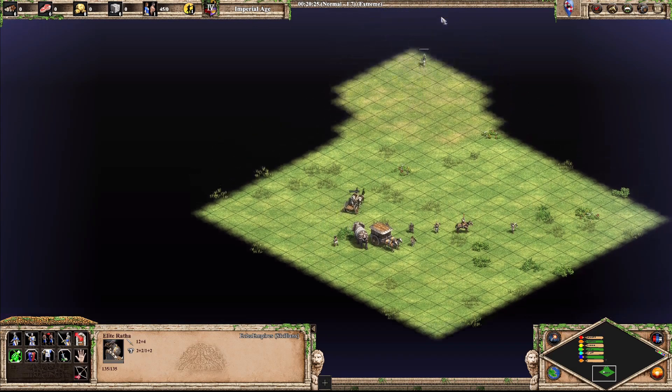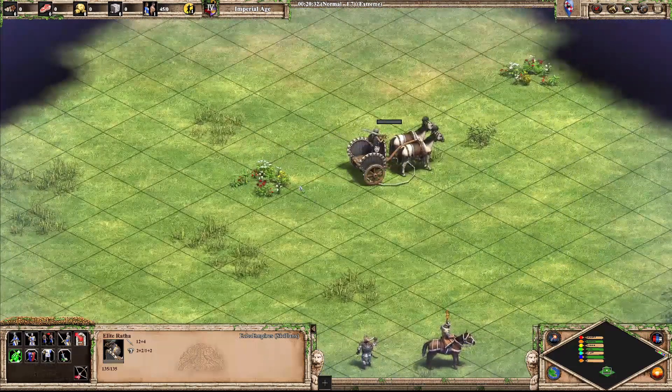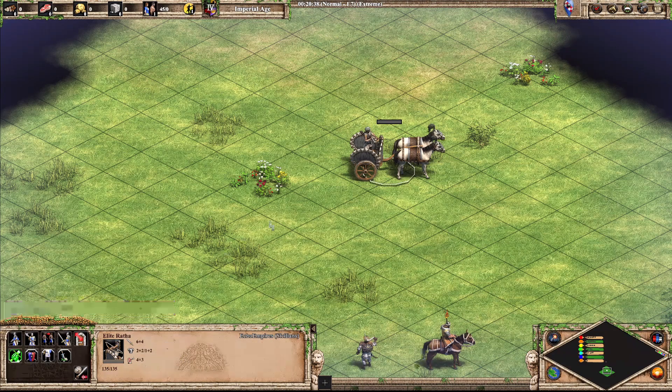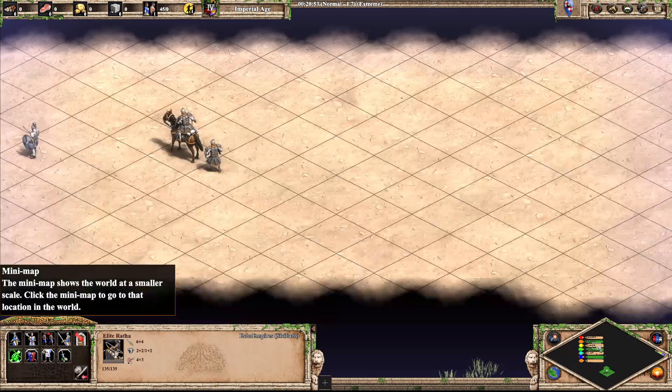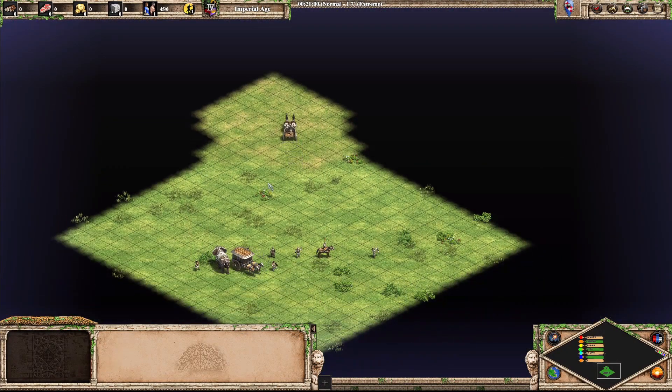Next up is the Ratha. The Ratha has the sword mode, which looks really silly because the sword's not gonna reach over the horses. But then you've got the archery mode, which looks a lot better. Because it's the only chariot in the game it gets brownie points with that. I'm gonna put it into B tier — it would be A tier if it was a little bit more stylish.